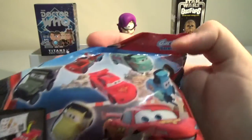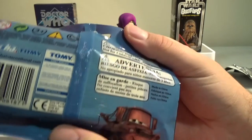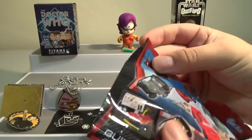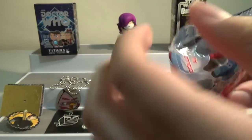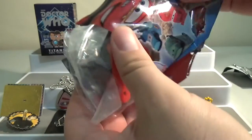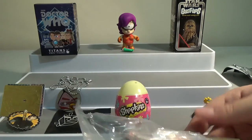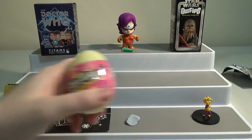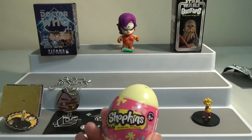It's a Cars buildable figure — collect all six by Gatcha Tommy. They do a lot of this sort of thing. Let's find out who we've got. Is there a tear strip? Yes there is. I did not organize scissors today. That definitely looks like you're gonna be building that for a while. It looks like Lightning McQueen.